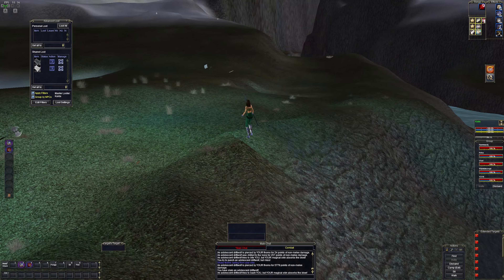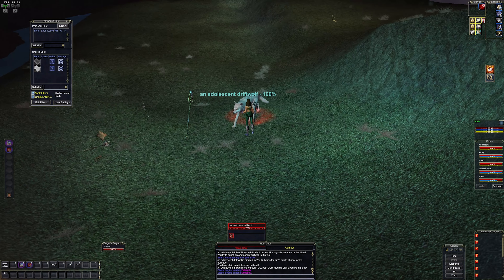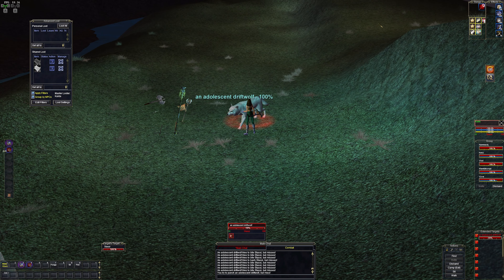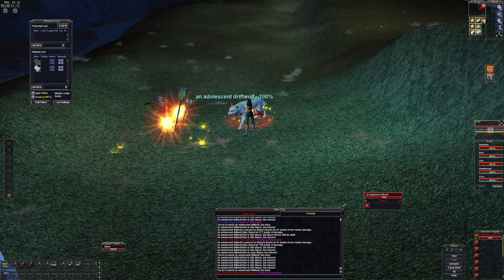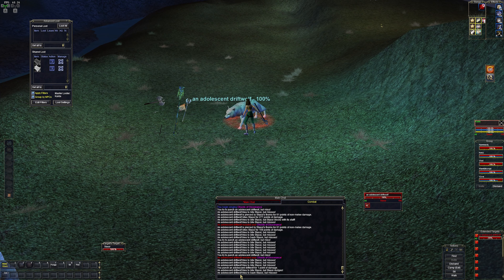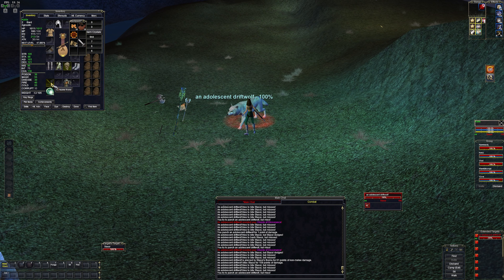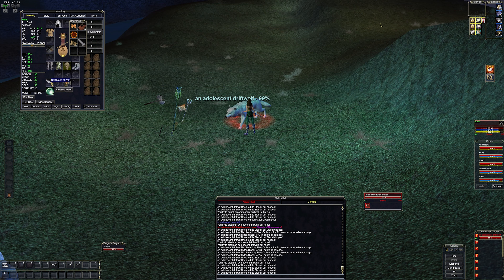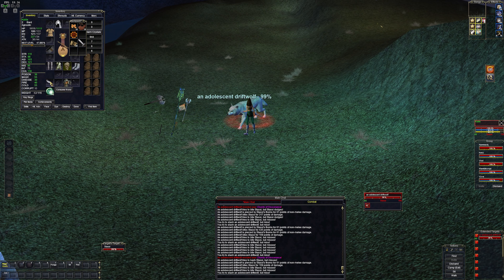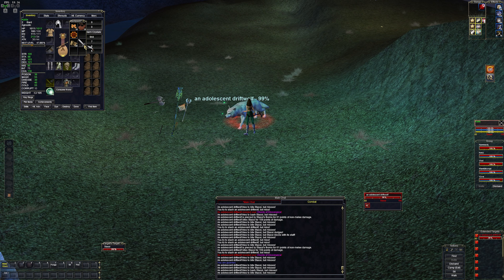We have our adolescent wolf right here. I'm meleeing it now, trying to get the song going. I need to tag this thing with any kind of damage. Since I have the Wurmslayer in my hand I cannot do any damage, and it's going to resist everything. So I might have to tag it with a different weapon — I might not be able to hit it at all. It's just going to take a few minutes to get it tagged.